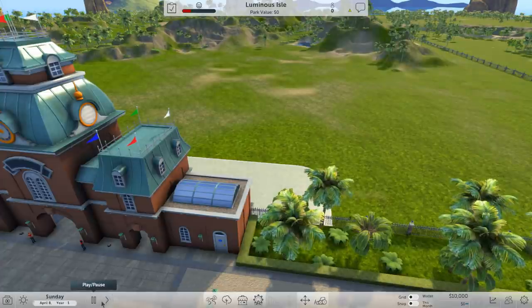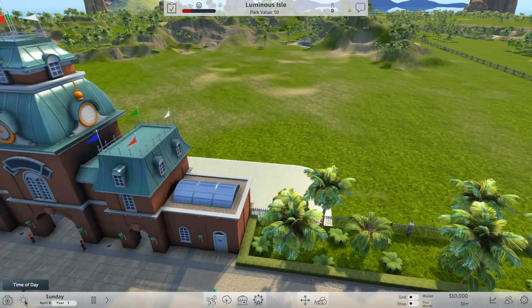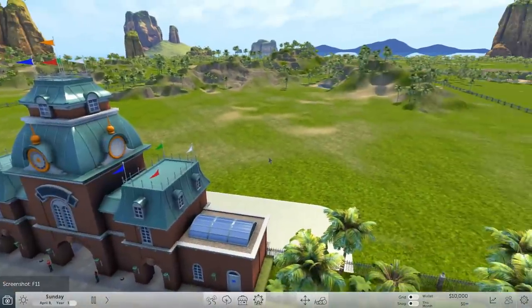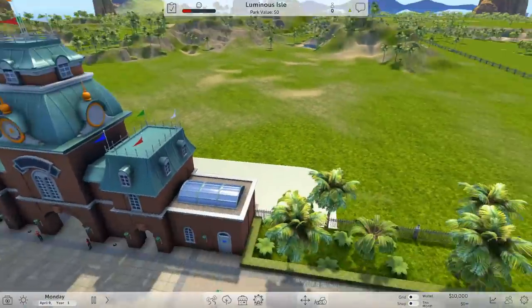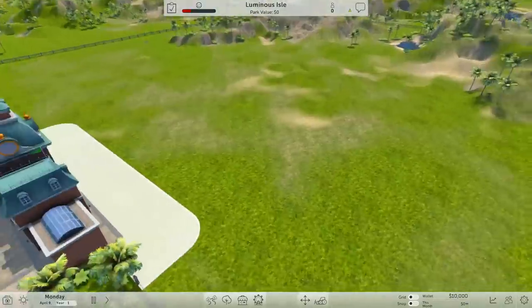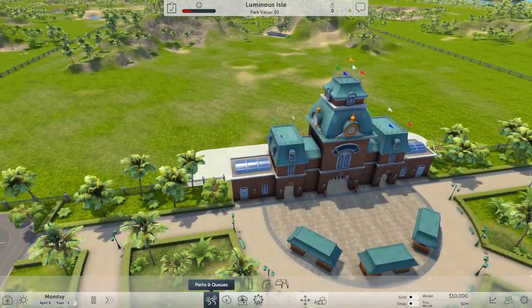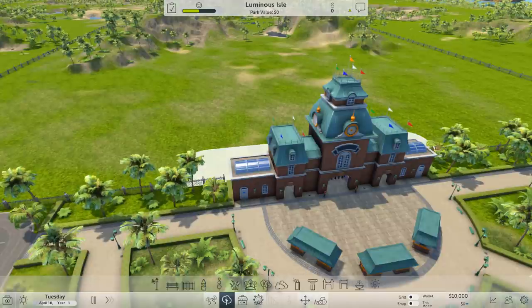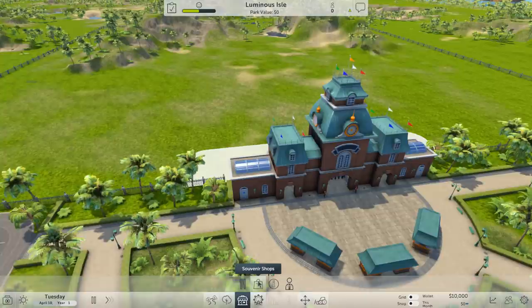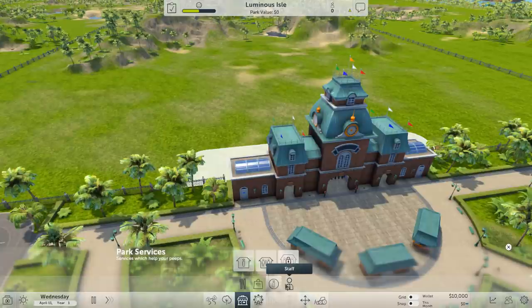We've got options down here — change the game speed, the date, the time of day, we can lock that. Free camera gives us like a steadicam sort of thing. We've got pads and queues, lots of different scenery options which we can add into the game. Buildings, food, drink, souvenir, park services, and staff. One thing this game has at the moment which Planet Coaster doesn't is some management options.